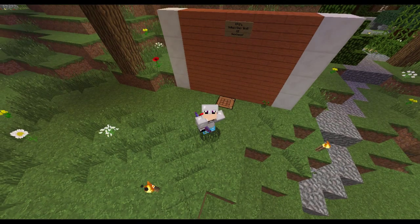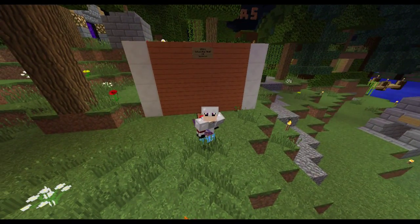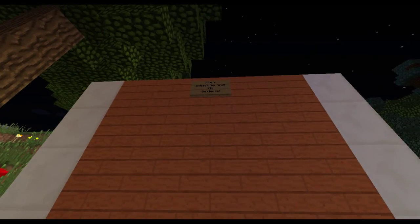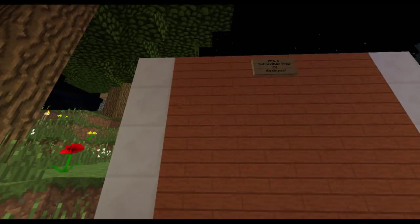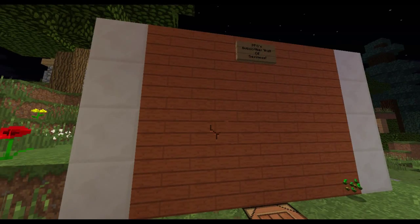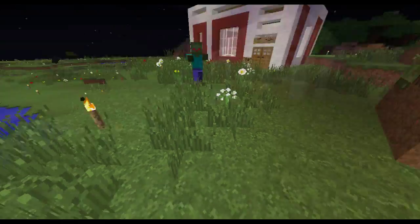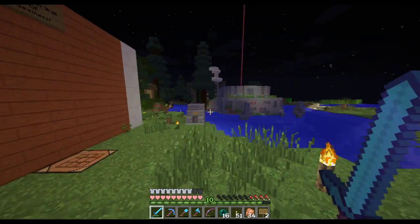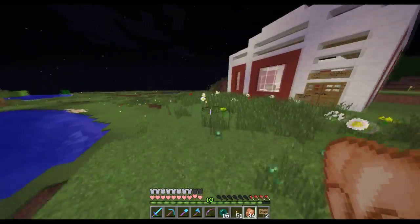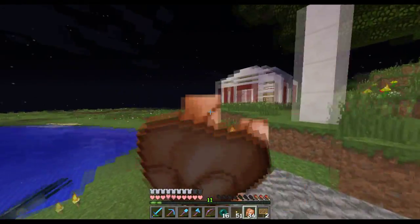Alright guys, this is gonna be our last clip for the day. I just made this thing — it's gonna be the Go for Gaming subscriber wall of sexiness. Basically, I'm gonna pick a subscriber randomly and their name's gonna be put on this wall. And what do they get? The name on the wall — that's all. The name's gonna be there forever. So what you have to do to be on the subscriber wall of sexiness: you have to obviously be subscribed to me, and you have to comment down in the comment section below saying 'I wanna be on the subscriber wall of sexiness,' and then put your YouTube name or a code name or something you want me to call you.